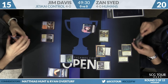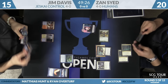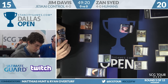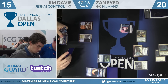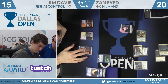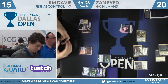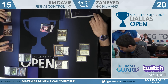Jim knows he has Jace on the bottom of his library. He's picked up a Scalding Tarn and doesn't really want to shuffle it back in — he wants to find Supreme Verdict. If the Scalding Tarn is going to be a second white mana, he'll shuffle it for a tapped dual this turn. A second Search for Azcanta comes out, but Jim plays it straight into the graveyard trying to get the flip. The second Search isn't really doing anything.